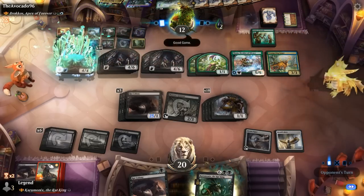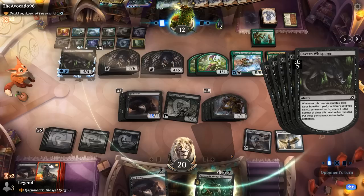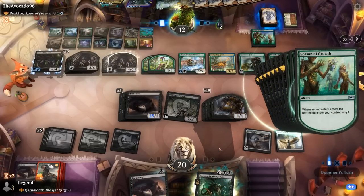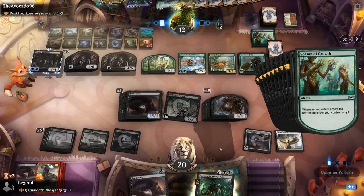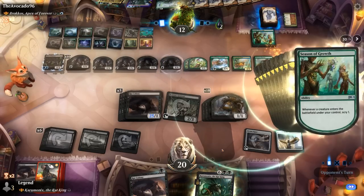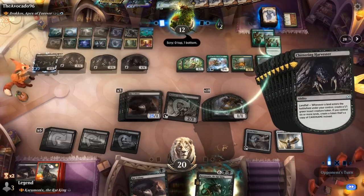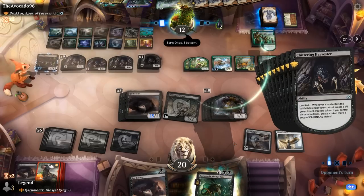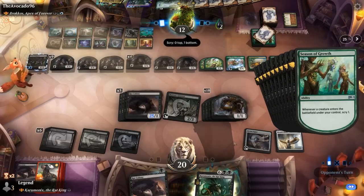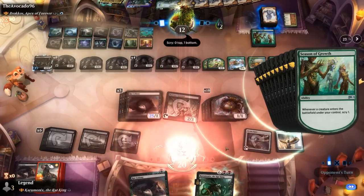Opponent gets a bunch more mutate triggers, Season of Growth also goes off, and it doesn't get much better for the Sultai Mutate deck. I would not recommend playing this opponent's deck in paper — it gets complicated pretty quickly. I'm going to throw in the towel here to save everyone some time.